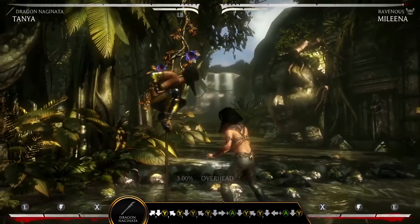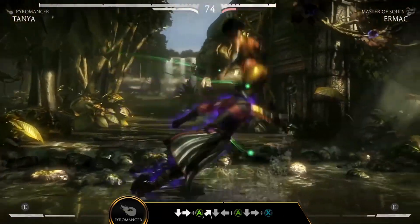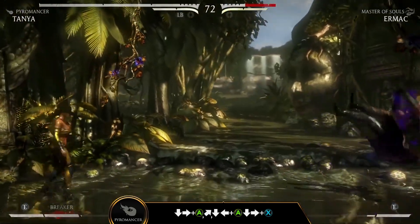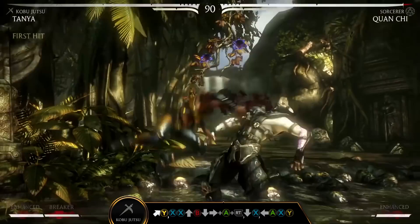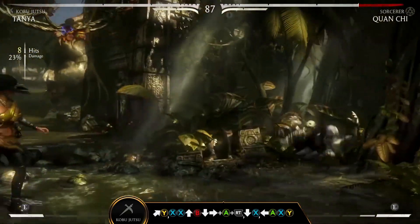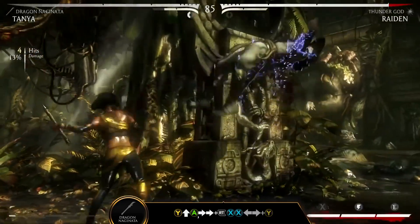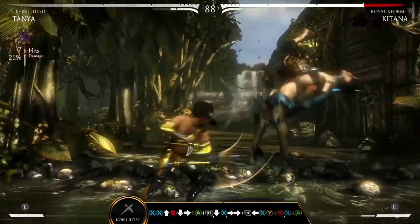The key to Tanya's gameplay revolves around aerial mobility combined with strong overhead and low special attacks. Mastering her teleports opens avenues of attack for both Rushdown and Keepaway styles. Explore her different special attacks to maintain her mobile dominance in the fight. Quick teleport forward (down forward A plus right trigger) can be used to escape or extend combos.